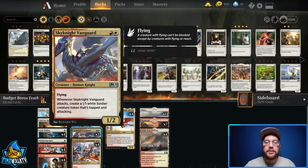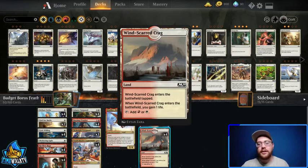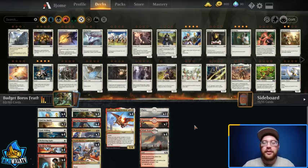We also have Sky Knight Vanguard, which I put in mainly to make a bunch of tokens and go a little wide if they don't answer early enough. It is a bit underpowered as a 1/2, but we're trying to keep it as budget as possible. Unchecked, this will actually make a bunch of attackers and get out of hand quickly. As for the mana base, I've taken out all the rare lands and added in four Windscar Crags to gain life, then added mountains and plains respectively in place of Sacred Fountains and Clifftop Retreats.